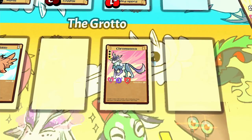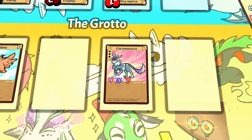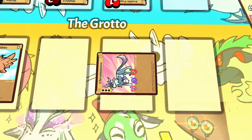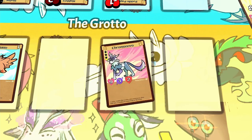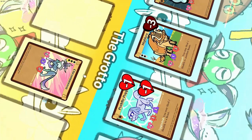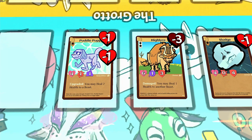One last thing to know is that each grotto beast can be exhausted — turned sideways — or unexhausted — turned vertical. Beasts get exhausted by doing one of many different actions, and they can't really do that much while they're exhausted. At the end of your turn, you'll get to unexhaust all of your grotto beasts, getting them ready for the next turn. Most beasts also have text on them that'll give them one of many exciting powers, but we'll talk about those later.